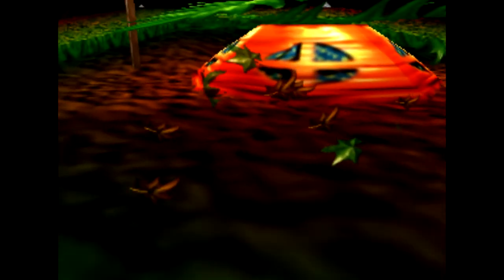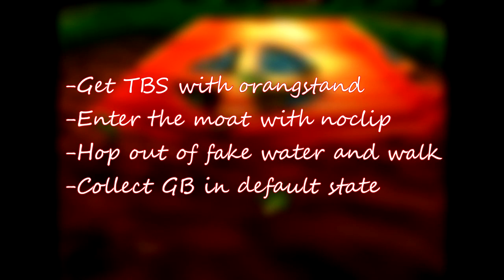I know this is complicated, so to summarize distinctly: we get tag barrel storage with a rank stand to activate no-clip with a locked camera, enter the moat with no-clip and swim under the giant tree, hop out of fake water and walk to the golden banana, collect the banana because the area is unloaded and the default state is collectible. I used Nernicus's tutorial to figure out the best movement for this, so shoutouts to him.